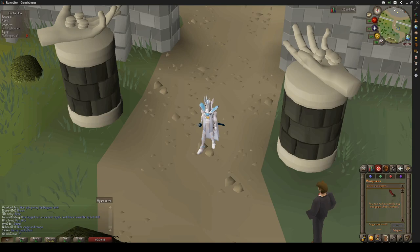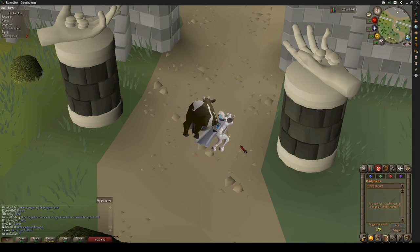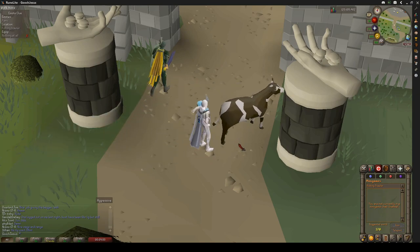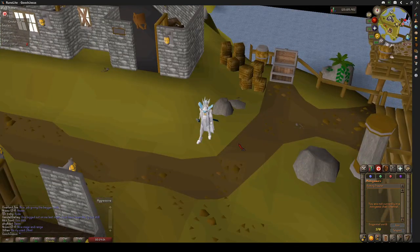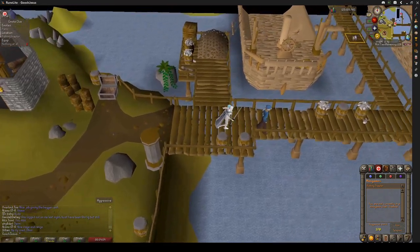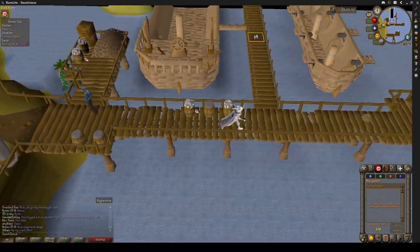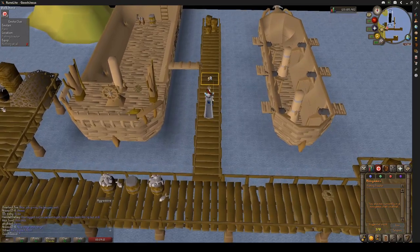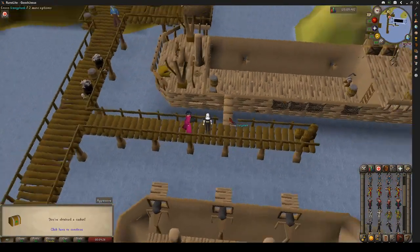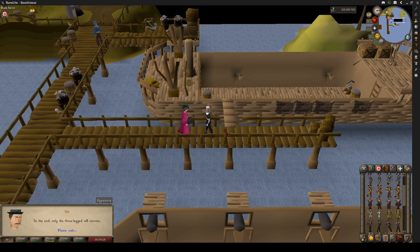I'm just going to use the fishing trawler teleport from the minigame menu here. So now that you are in Port Cazard, we're just going to go to the pier, right by where you actually catch the boat to go use the fishing trawler. Take off all of our items here and then panic. Yuri's going to show up — just talk to him and he'll give you your casket or your clue scroll.